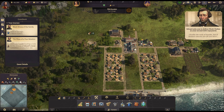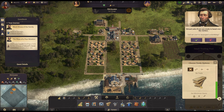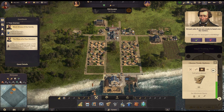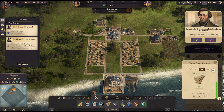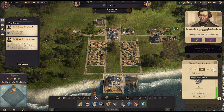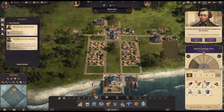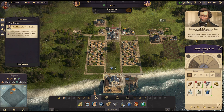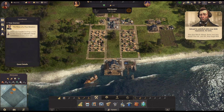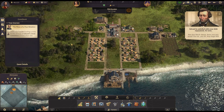Now Edvard's waiting for our work clothes as well. One thing I'm going to do is set this to start selling if it hits 65 stock — just so we don't tap out and stop production because it's got too much in stock. We'll do that with the wood and the fish. We do now need to give Edvard our work clothes — we have four in stock. 'Yes sir, yes sir, thank you.'